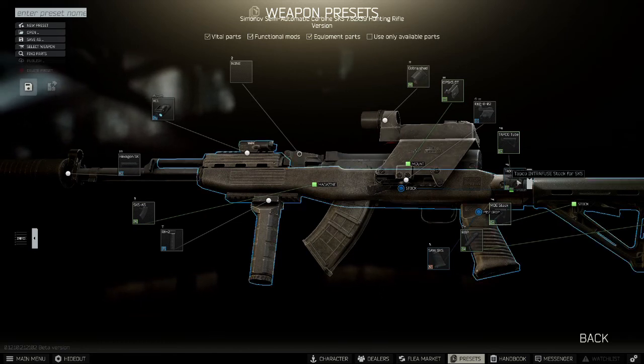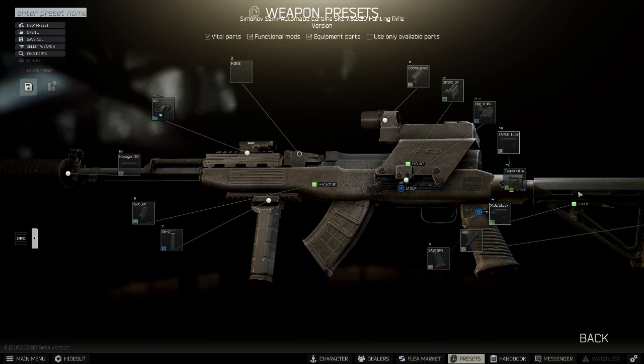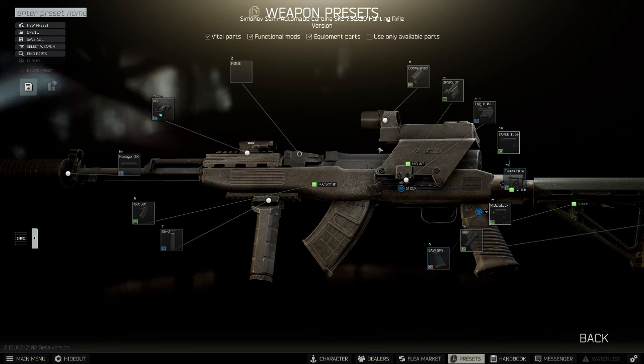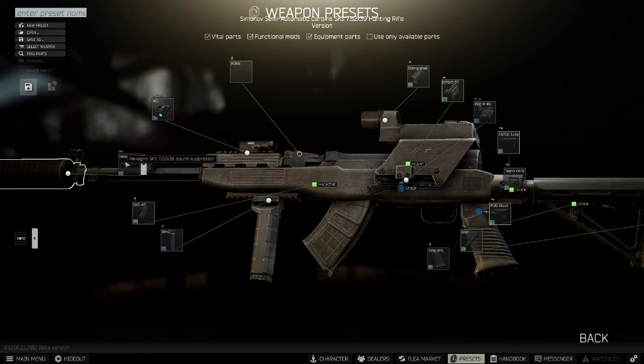It uses the Tapco Intrafuse stock kit with the Tapco tube and the MOE stock with the rubber butt pad. The SAW SKS style pistol grip goes on the stock. We use a Cobra with a shade and an RK2 grip on the front. SKS mags, either the 20 or 35 rounders. An SKS suppressor at the front from Hexagon and an XC1 torch on top.